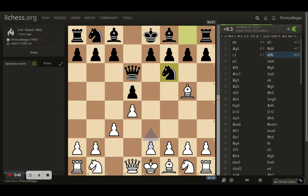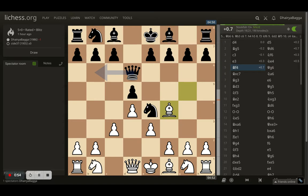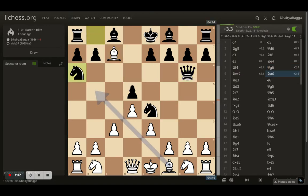Opponent gets the knight out on f6 and here I play e3. Opponent goes with knight to e4 trying to attack my bishop, which now comes back onto f4 hitting the queen. The queen comes back onto g6 allowing me a free pawn and I obliged. Opponent develops the knight onto a5. I thought of taking the knight first, but if I take the knight, the opponent can take the pawn and suddenly my rook is vulnerable. So I thought I'll just bring my bishop backwards first.